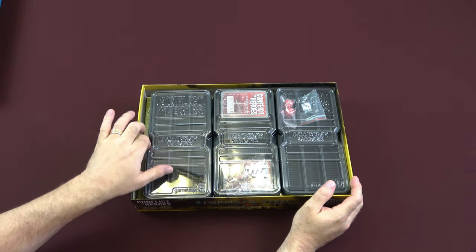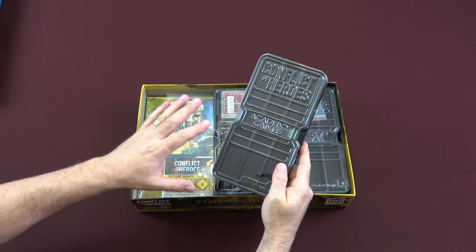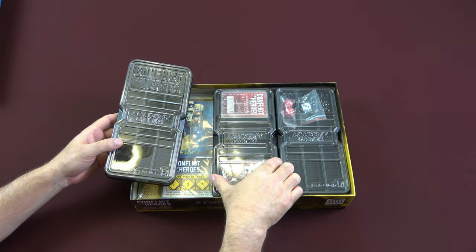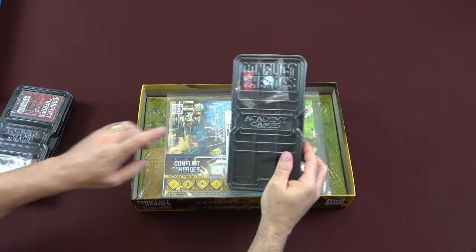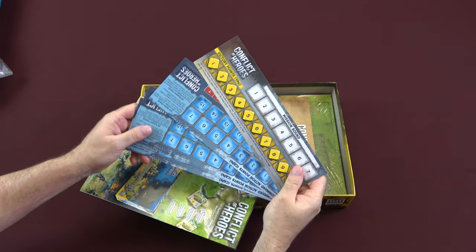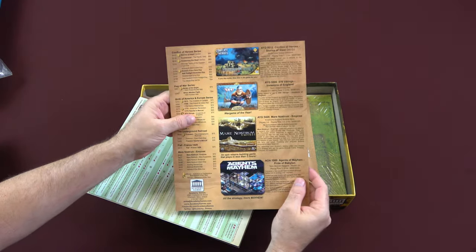Inside we have our counter trays. These are different than those you're familiar with if you have earlier editions of Conflict of Heroes. These are now individual trays, one for each set of forces, and also for your admin counters and your cards, which we see here. We've got our cards, some tile spacers — these are your stress tokens — and then we've got our weighted D10 and a pair of D6s in this one. We've got the different tracks that you're going to use in the game.